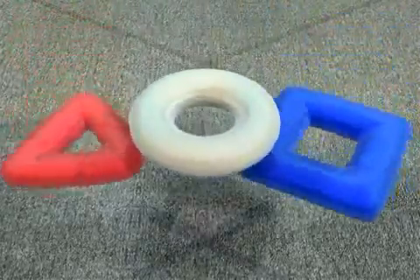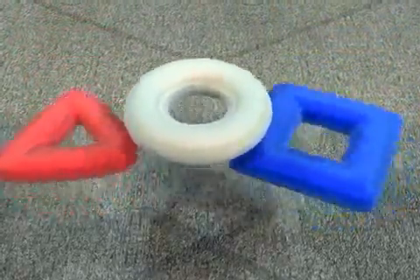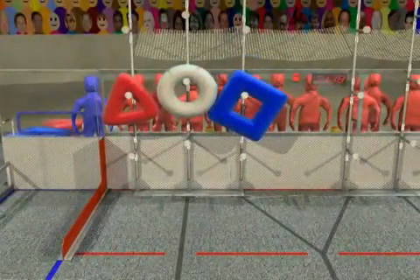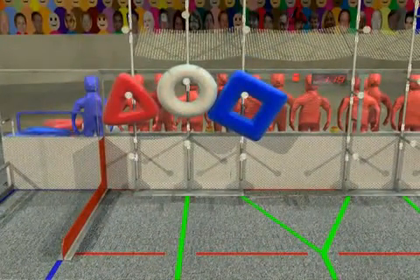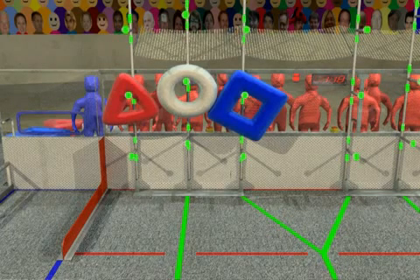Robots play LogoMotion with inflated tubes shaped as elements of the FIRST logo. The objective is to place the shapes on the scoring racks to create the logo. Robots can use their cameras to follow lines on the floor or to track the vision targets placed on each scoring rack. This allows them to target scoring locations from almost anywhere on the field.